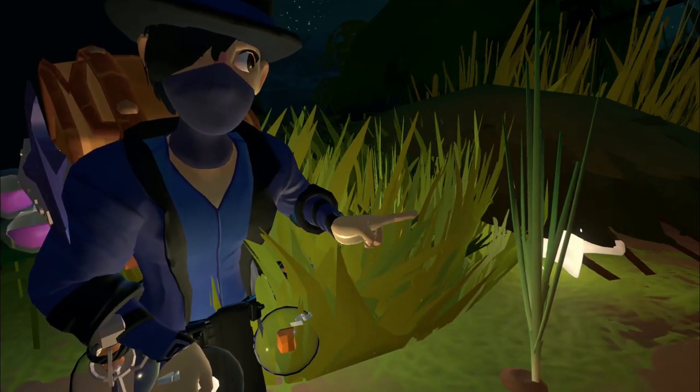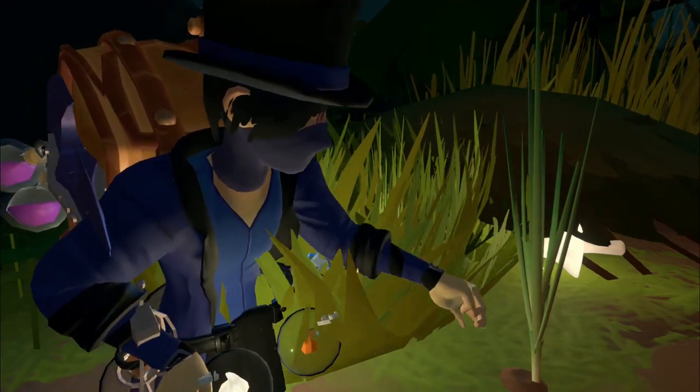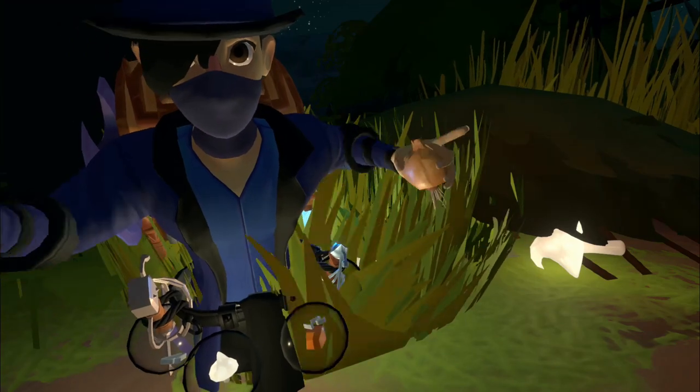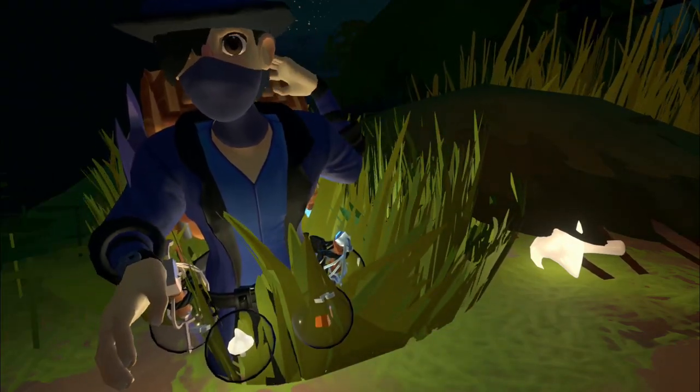This is an onion. It is used in making speed, resistance, and strength stews. You can get it by pulling it out of the ground and pulling off the stem and the root, and you're good to go.